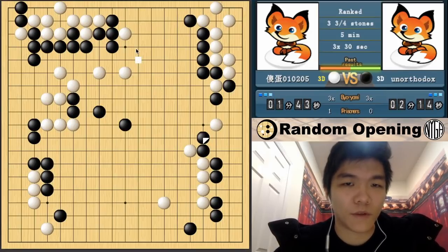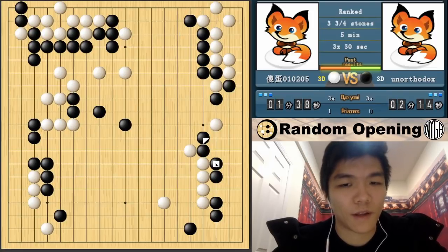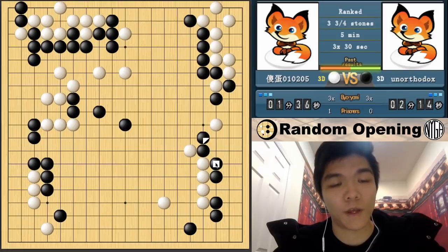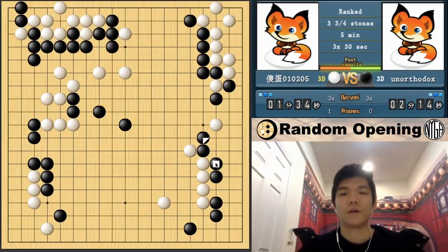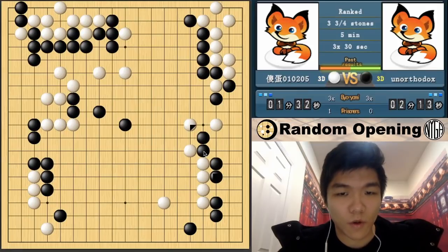But in this case, we have a lot of territory and a lot of influence. If I play a knight's move here, everything here is territory. So definitely leading comfortably at this point. And also white doesn't have any potential at all - literally none.